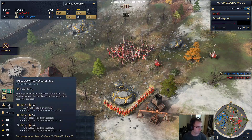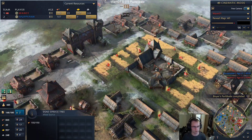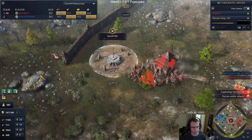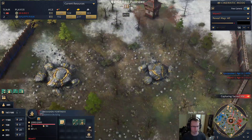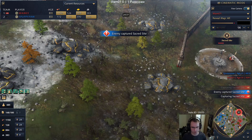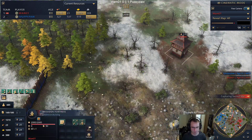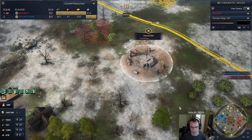Wham's bounty is at 485, very close to 500. And we have a springald tower in the center, which is probably one of the best ways to secure the center gold - spam these wooden fortresses. I'm actually a little surprised Wham didn't place one here, but then again he did lose map control for a while. We have two springald towers right now in the center of the map.